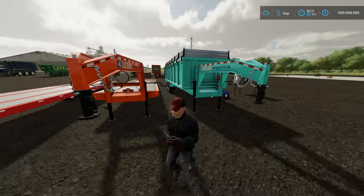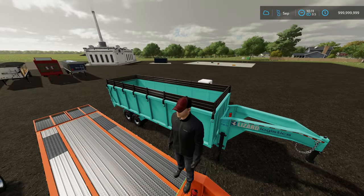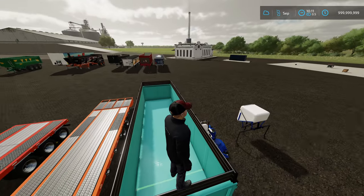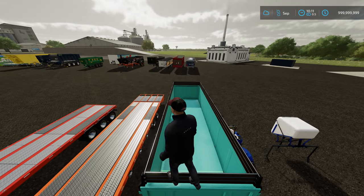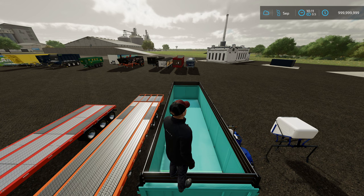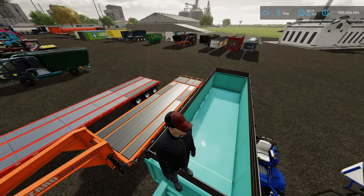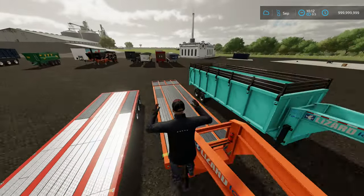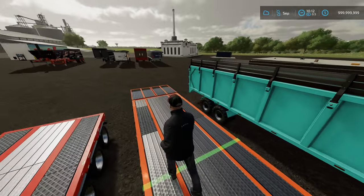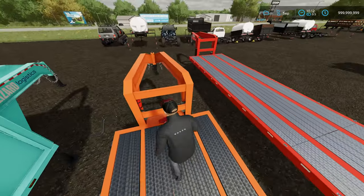The 82 Studios trailer comes in two variants. This one has 182,000 liter capacity and you can tow it with a pickup truck — imagine the Colossus and this, you're not going to have many trips to unload. The flatbed version auto-loads most base game pallets and you can get a winch on it too. So if you have the Platinum DLC, the winch works and you can drag trees onto this.